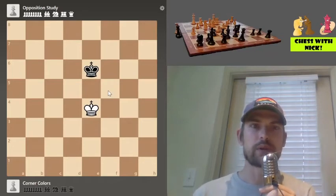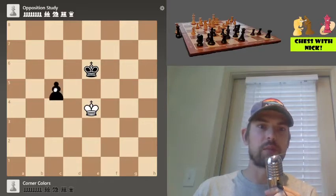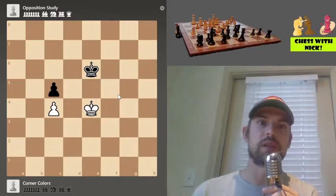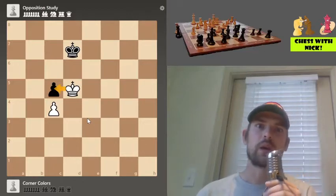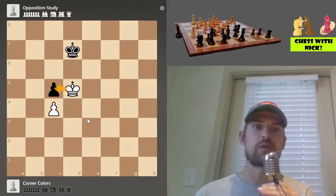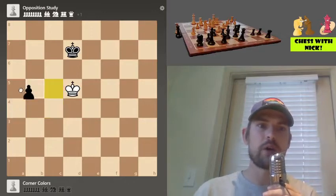Why would that be important in an actual chess game? Well, if you can imagine a couple of pawns here — let's say a black pawn on c5 and a white pawn on c4 — you could see how this could be very bad for black. If black has to move to the side, white can come over, and suddenly black is not going to be able to stop the white king from taking the pawn and going on to win the game. We'll look at these techniques more in other videos.